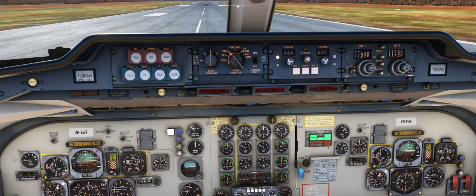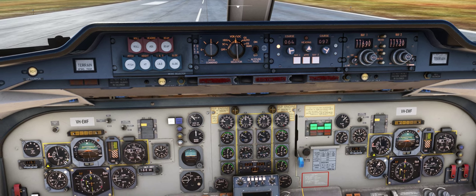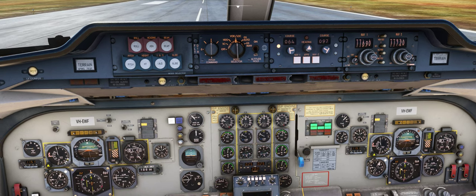The flight director shows a bank to guide us to follow the heading — that's because the mode selector is in heading. If I turn that to VOR/localizer, it does the same thing. But what that would be used for is if you're intercepting a radial and the deviation needle is centering — you're in localizer mode, select it, and the flight director guides you to the radial.